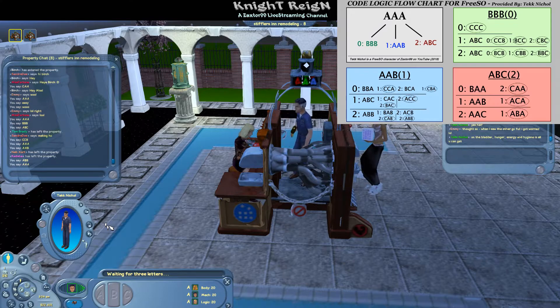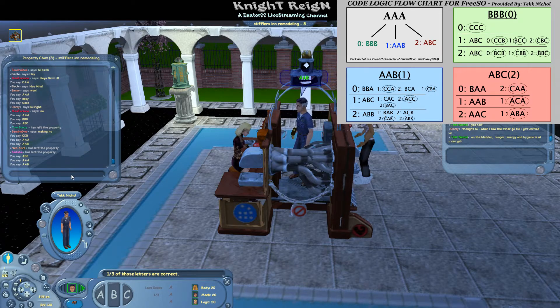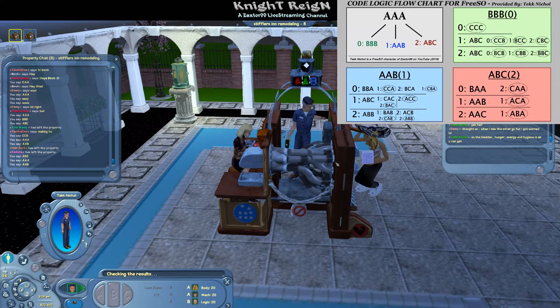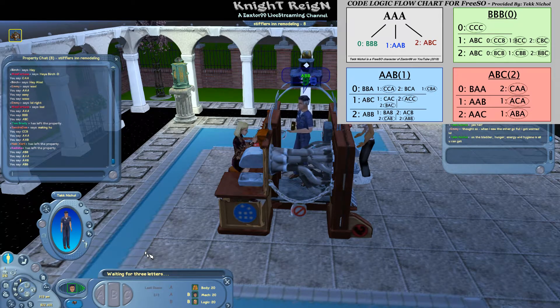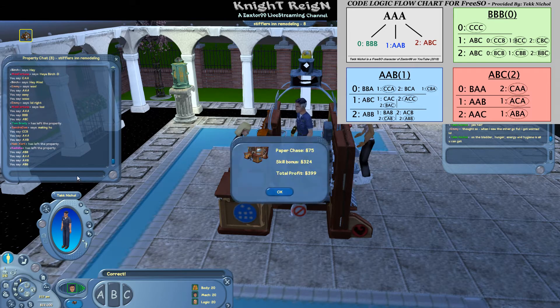It's a lot faster than making gnomes. Even if you have to go all five steps, the worst scenario is five steps. This is how easy coding is — if you have a good flowchart, that's why I made mine. It's 1 on AAA, so we go to AAB. You can make around $20,000 simoleons per hour doing this. You just have to actually be here — you can't go AFK for five minutes at a time.